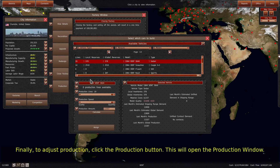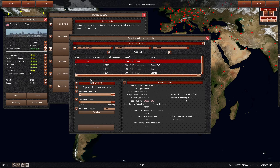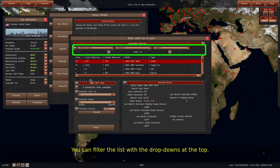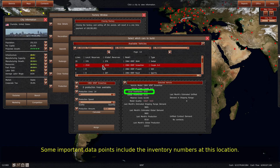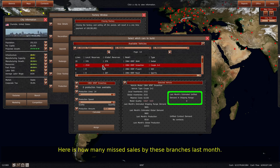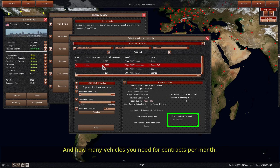This will open the production window. We cover the production window in several other tutorials, but here is a quick rundown. The top is a list of vehicles in order of assigned production lines at this factory. You can filter the list with the drop-downs at the top. Upon selecting a vehicle from the list, the side panel will contain information about that vehicle, including inventory numbers at this location, demand for the vehicle last month from branches whose shipping distances overlap the factory, missed sales by these branches last month, and how many vehicles you need for contracts per month.